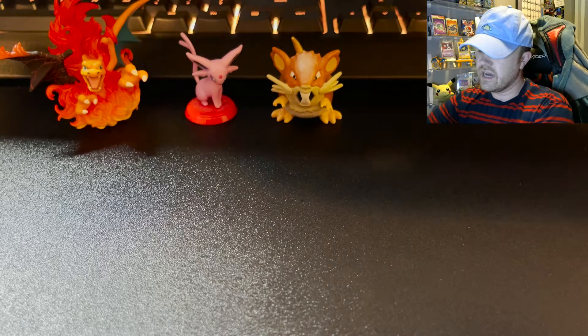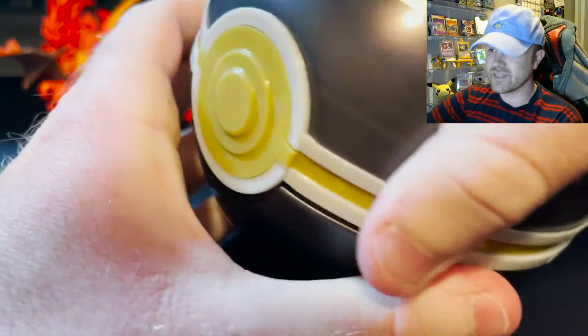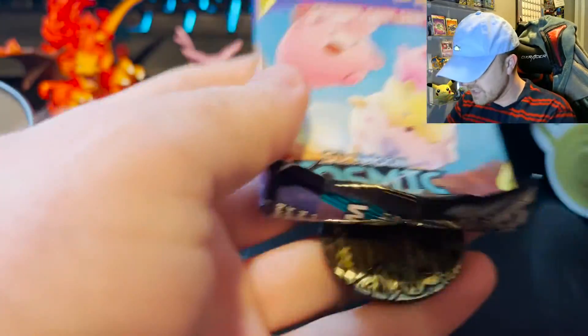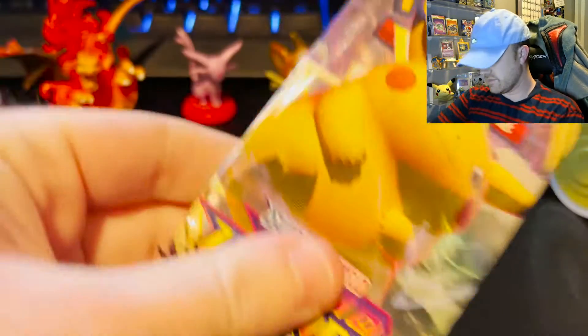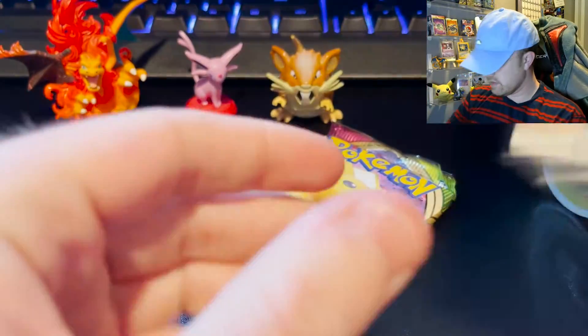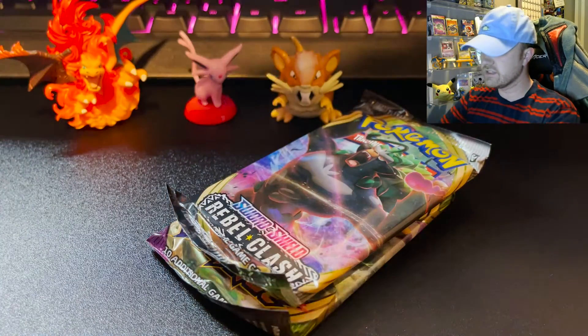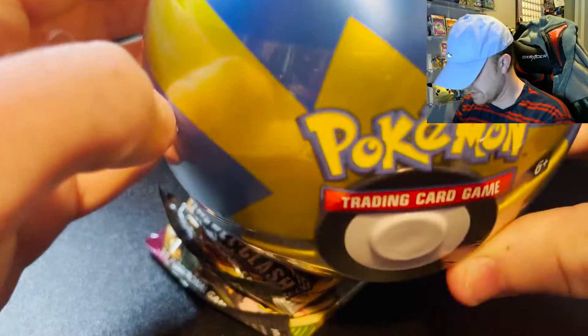There are three different packs in each of these, so hopefully we'll get some good stuff out of the Luxury Ball. It looks really good, so let's hope there is something luxurious in it. Oh — there are Cosmic Eclipse packs in these, sweet! First off we have a very nice Dragonite coin, and we've got Vivid Voltage, Rebel Clash, and Cosmic Eclipse. I've honestly never opened Cosmic Eclipse on this channel before, so I am definitely excited.